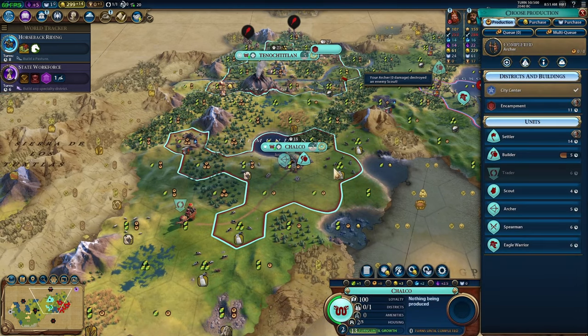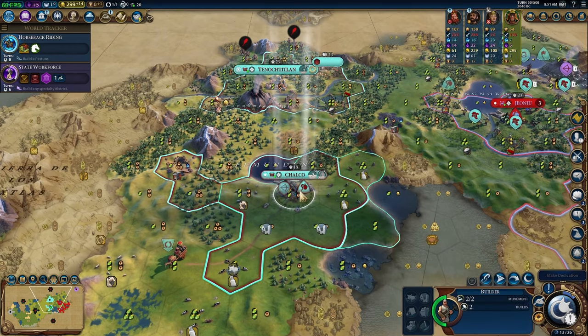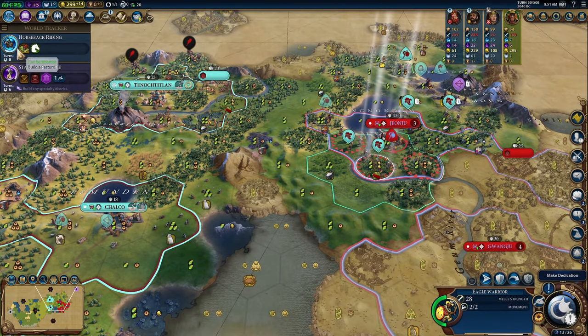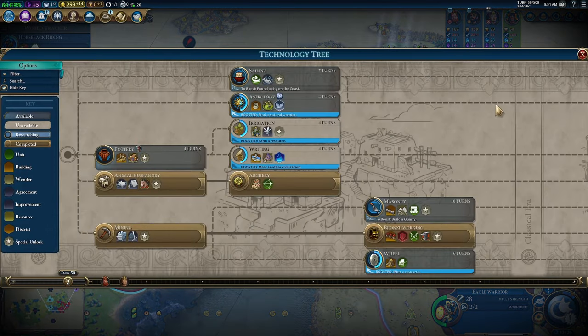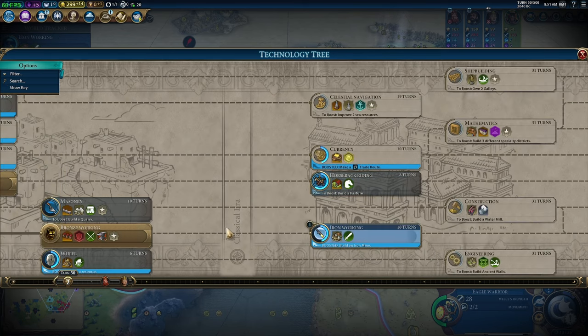With this builder we got two charges, so let's definitely get the pasture up on the sheep. Speaking of the pasture, when we build it it's going to boost our horseback riding, so we want to get that out right now. Let's jump into the tech tree — I vote on Iron Working, and considering my vote's the only one that matters, that's what we're going to do.